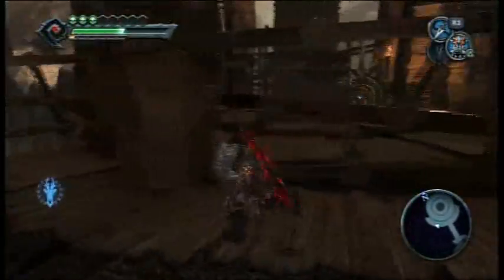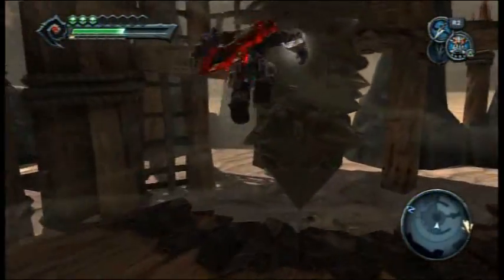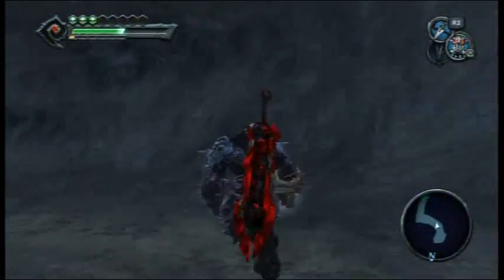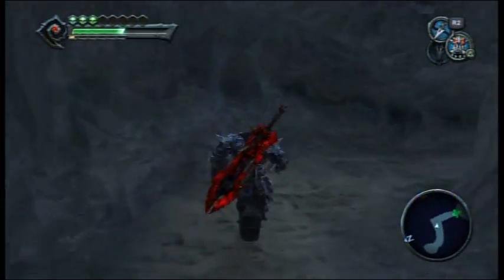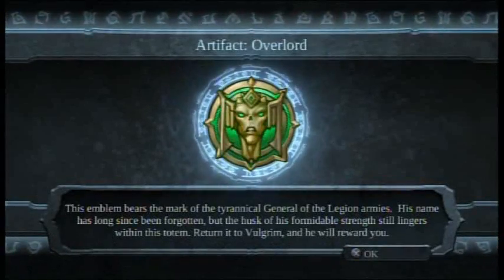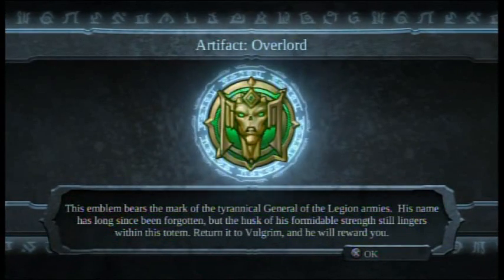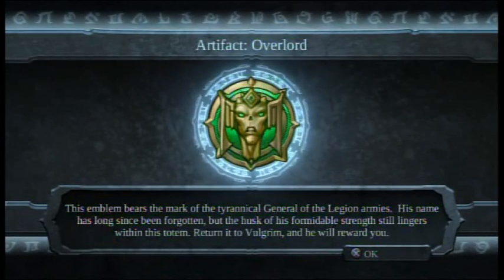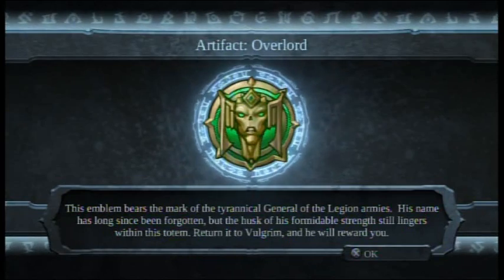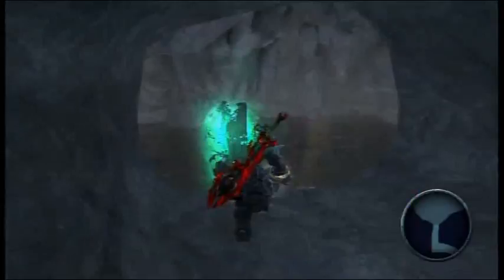That makes sense, so down we go. Yay for Artifact — Overlord. This is a new one. This emblem bears the mark of the tyrannical general of the Legion armies. His name has long since been forgotten, but the husk of his formidable strength still lingers within this totem. Return it to Volgrim and he will reward you. Cool.